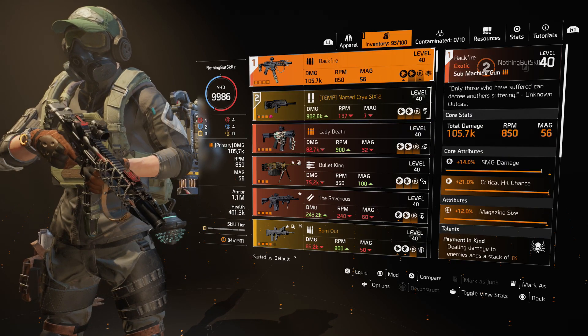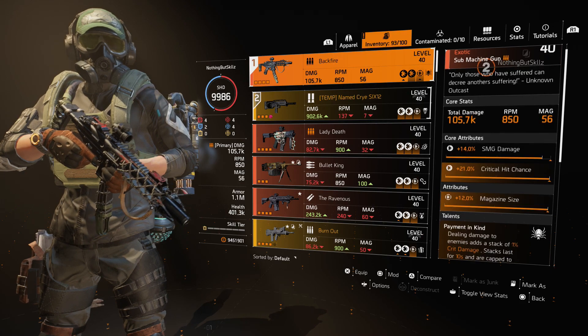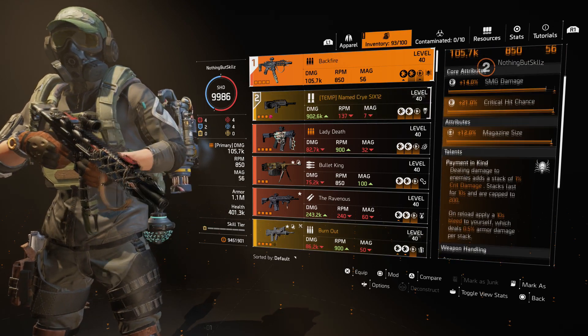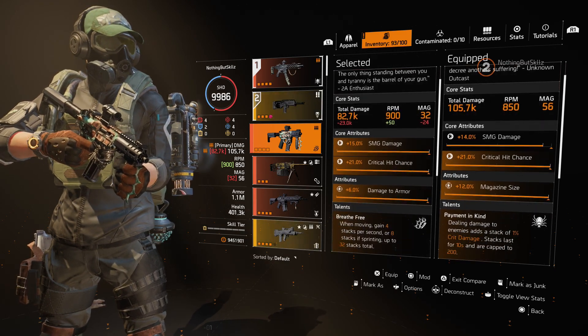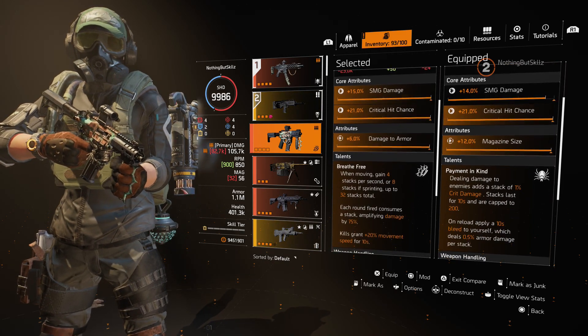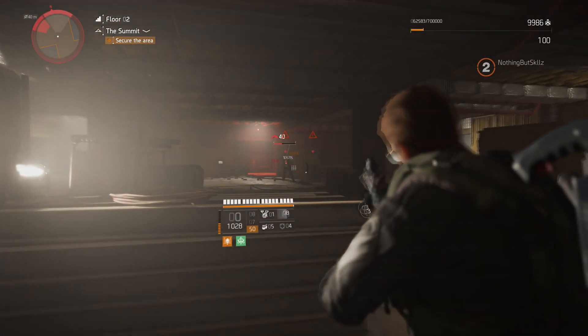To compare, the Lady Death sits at 82,000 damage, while the Backfire is at 105,000. The difference is almost 20,000 more damage, which is pretty crazy. Let's take a look at some gameplay of this bad boy in action.